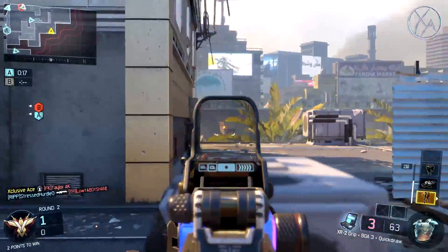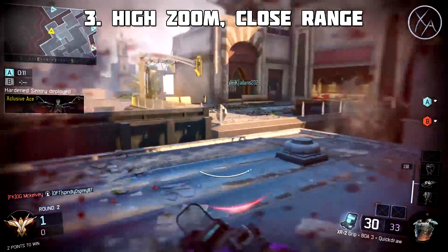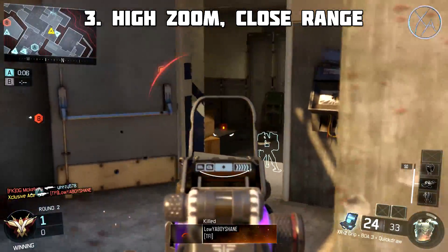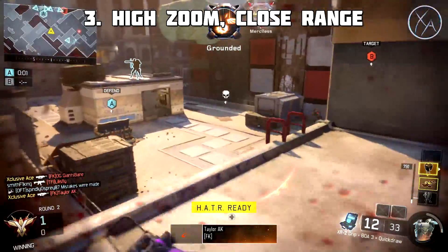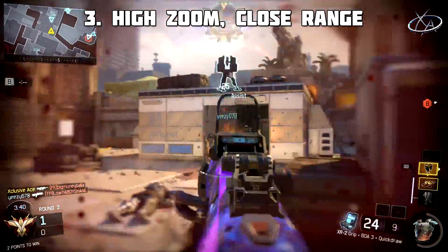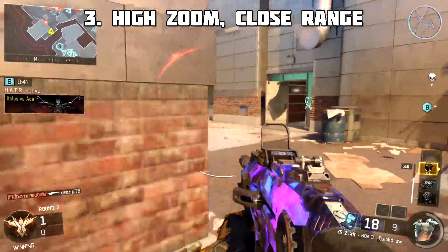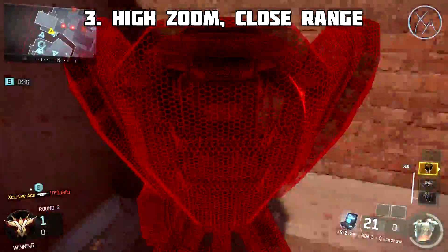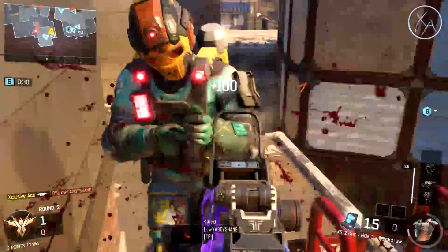The next big mistake is using a high-zoom optic on a low-range gun. I see people putting a recon sight or a zoomed-in Varic sight on an SMG, and that's pretty much never a good idea. By using a high-zoom optic, you're trying to improve your odds at range — but with an SMG, you want to be fighting up close where you have the advantage. Putting long-range optics on only makes it harder to get kills up close where your gun shines.